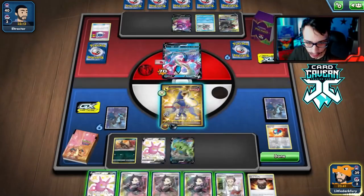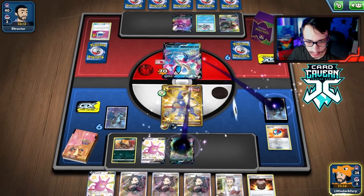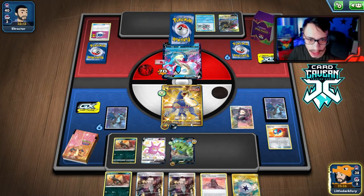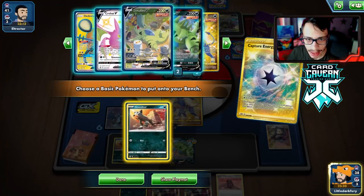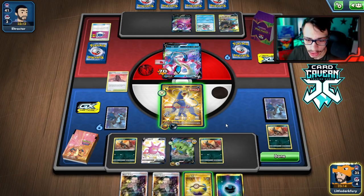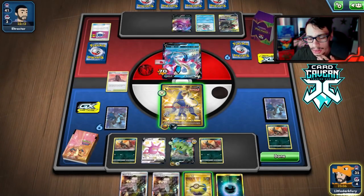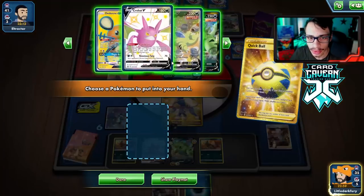They don't do that, which is good. There's the Tyranitar — let's do this! We get the Marnie again; can't really afford to Research here. Another Houndour. We got Tower of Darkness too, so we'll play Capture Energy to get another Houndour in play. We'll play Tower of Darkness and discard to draw some cards — got a Quick Ball. We can attack this turn.